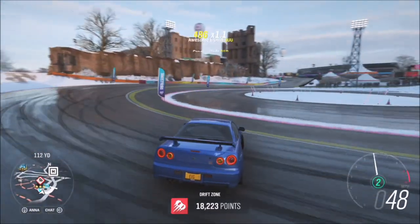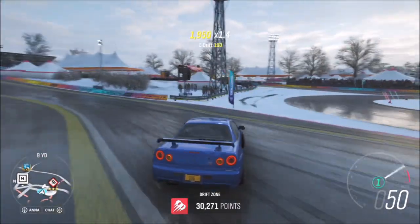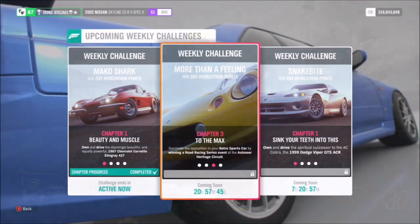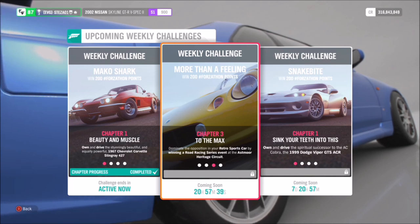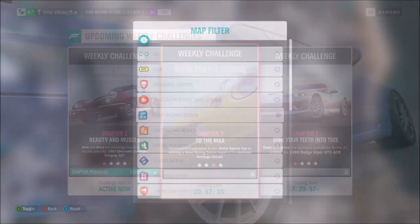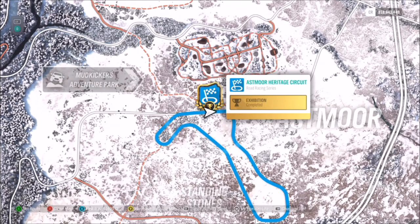That's the first challenge done — the same one we did at the end of last week's Forzathon, so not difficult at all. Moving on to the second challenge, which wants you to win a road race series event at the Asmore Heritage Circuit. This is another easy one mainly because I've created a race for you guys to use. Just filter your road racing series events and look just below the Mud Kickers Adventure Park over in Asmore — you'll see the heritage circuit there.